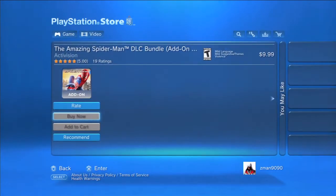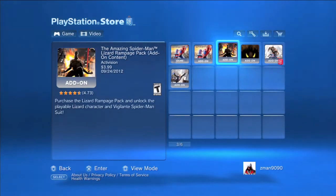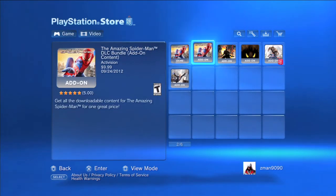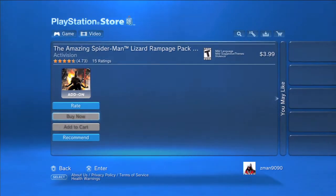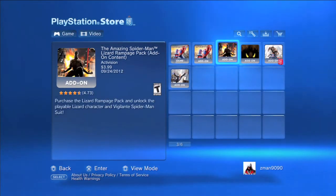When we go to it, we're gonna see that there's six things. The first one's the full game. The second one is the DLC bundle for $10, which is gonna save you $4 if you don't already have one of the pre-order packs — the Stanley or the Rhino Rampage, which you would have got for free. The next one is one I never heard of, which is the Lizard Rampage pack for $3.99, which also comes with the vigilante suit, a PS3 exclusive.